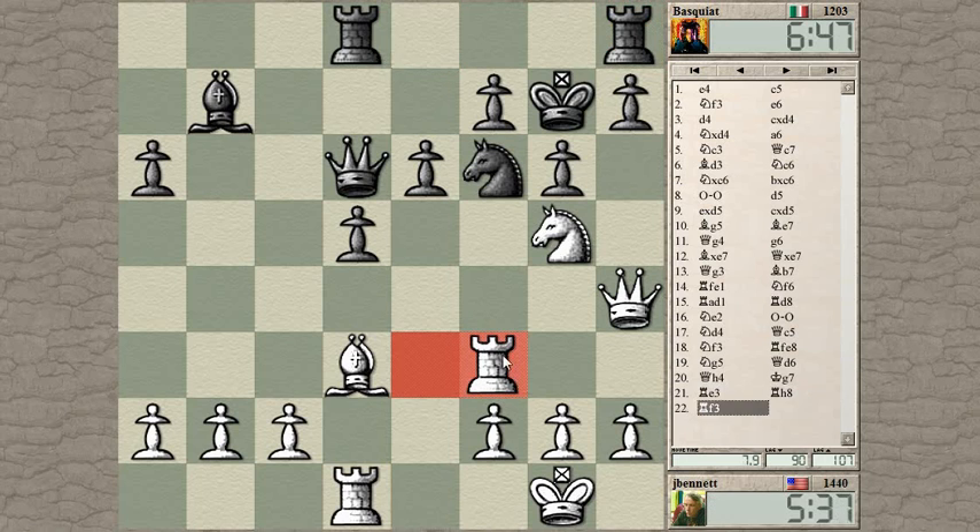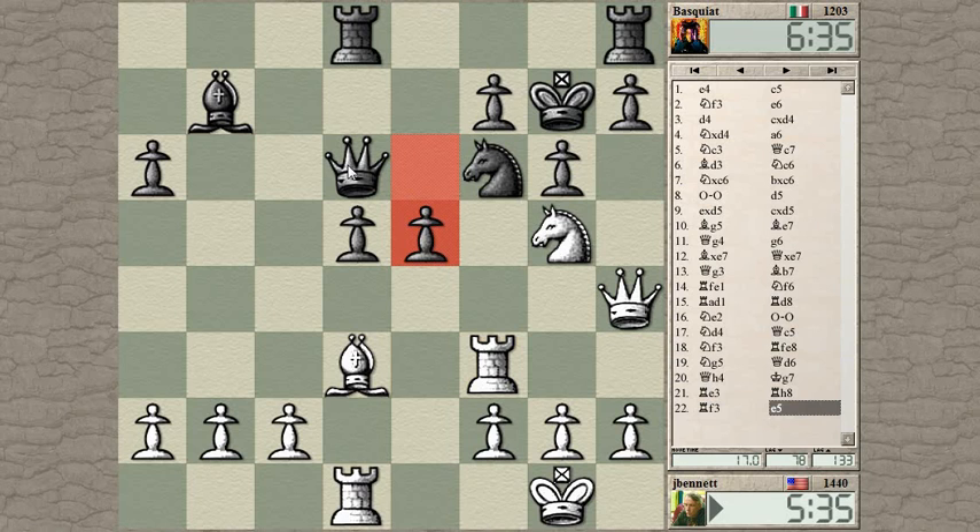That's his idea — bringing the rook over here. Let's threaten to take the knight: knight takes f7, king takes, and then queen takes on... queen takes knight is winning a piece. So that defends the knight — that's a good move — and it threatens the fork of the bishop and the rook. Knight takes here is still a forcing move: knight takes hits the queen and the rooks, so king takes. But what's the follow-up with the bishop, with the queen protecting the knight?